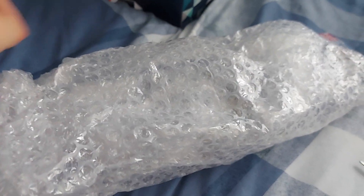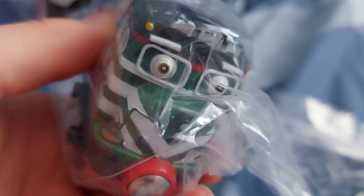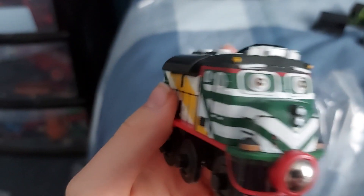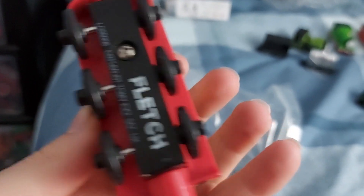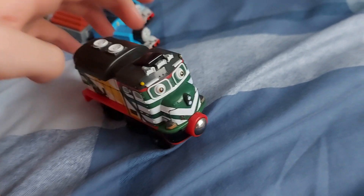The final unboxing is more wooden railway trains I got, so let's begin. After a painful journey of getting them unwrapped, let's see who we've got — it's a little bit obvious. We've got Dunbar and Fletch! We'll start with Fletch because why not. Fletch looks so amazing — it looks just like Fletch from the show. Although Fletch is not one of my favorite characters, I really enjoy this model and I'm really glad I got him in my collection.